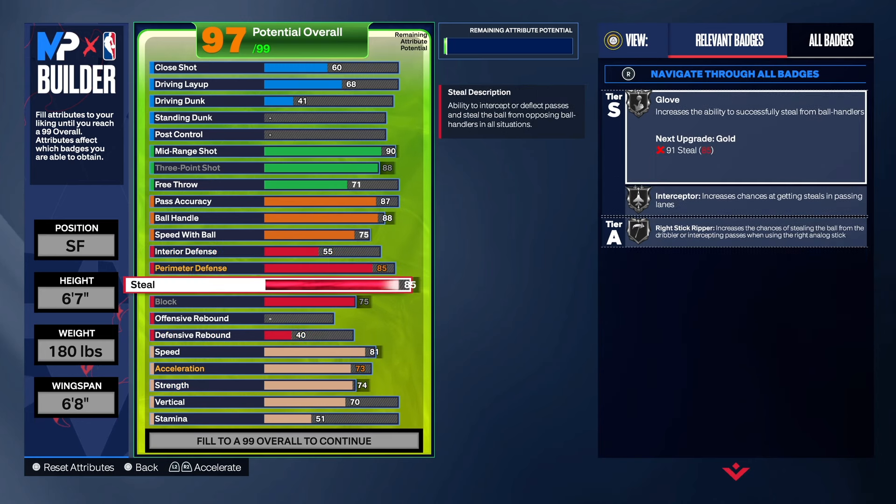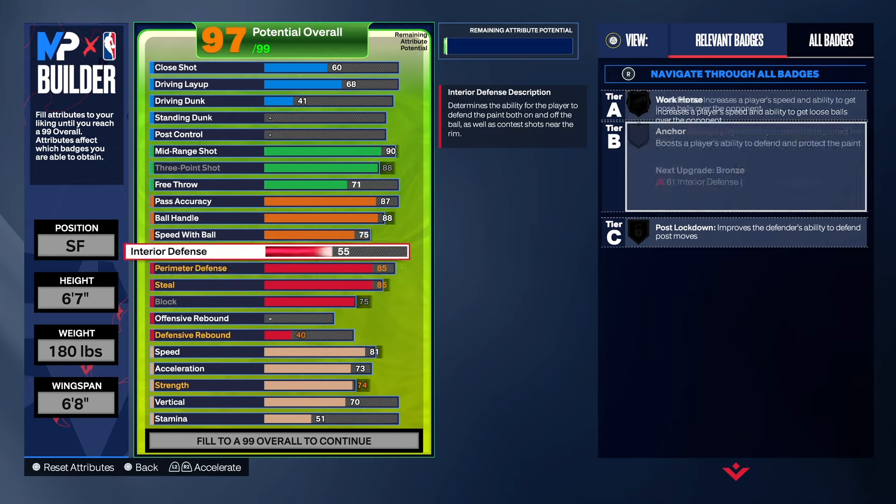So we got a lot of silver badges and a lot of attributes in the 80s on this build, which is not bad. This is a rare build, so don't be expecting it to have everything you could possibly want in one category. I think any build that has attributes in the mid and high 80s is good. That's what we got for the defense.